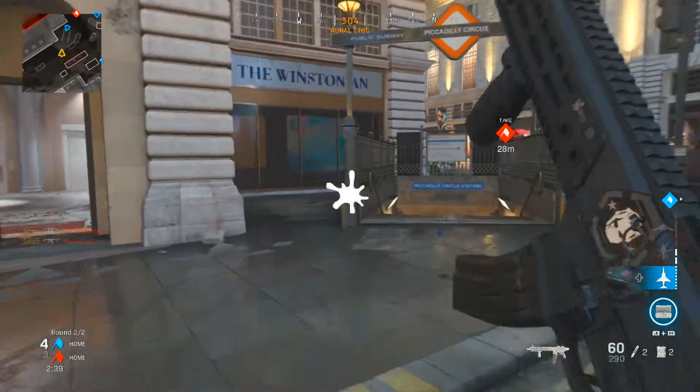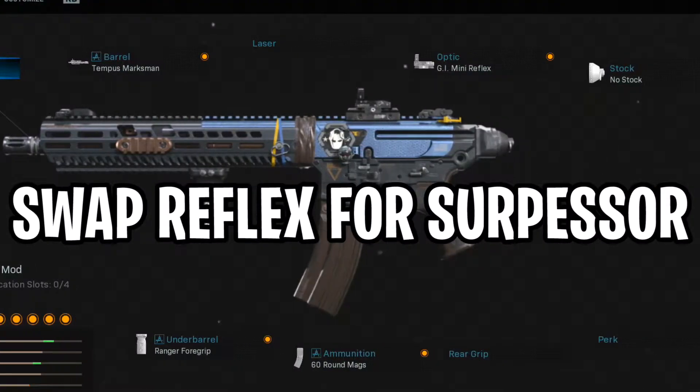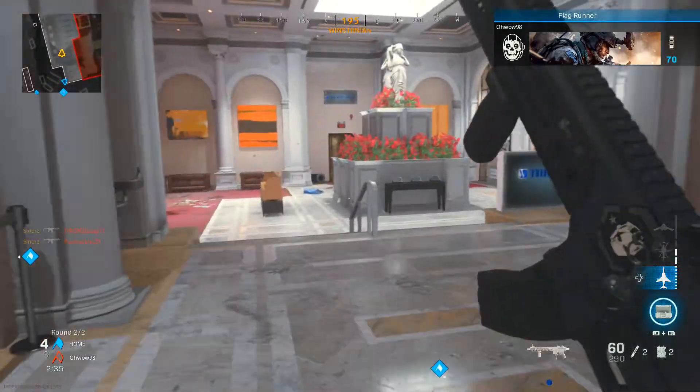For the class setup I was using in today's gameplay, I had on the tactical suppressor, the Tempest marksman barrel, no stock, the 60-round mags, and the Ranger foregrip.